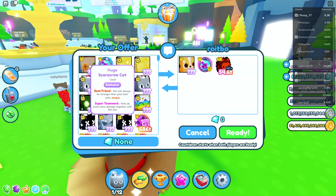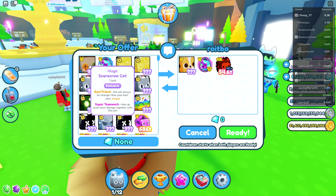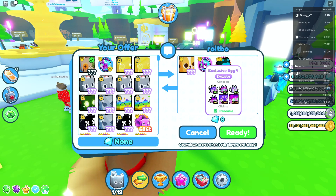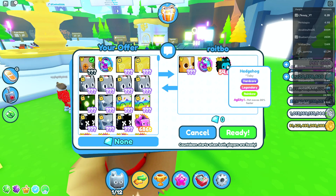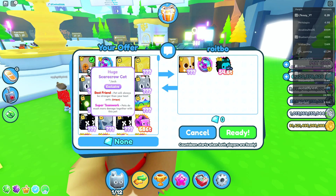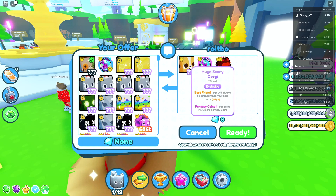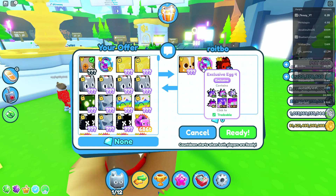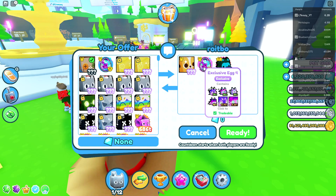We just got our first offer here from Royotbow, and we're gonna add in our pet. It looks like he's offering us a huge scary corgi, an exclusive egg, and also a hardcore rainbow hedgehog. That's a pretty good offer — that would be a pretty cool pet to get, because I actually don't have this for my index. But I just looked on a trading website and it says the huge scarecrow's worth like 700 billion, and this one's only worth like 200 to 300 billion. And the egg — it's worth quite a bit, but you know, I could open that up and literally get nothing, so I'm gonna have to pass on this offer.